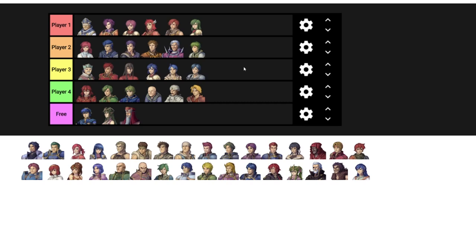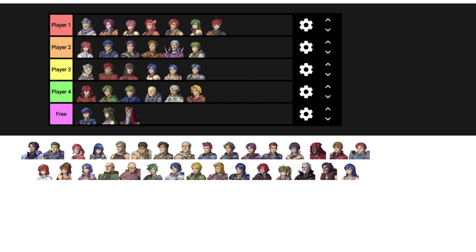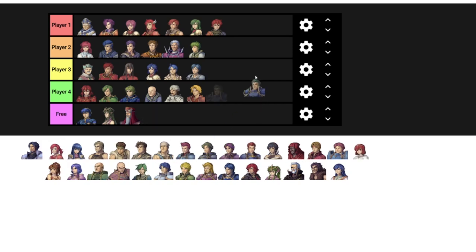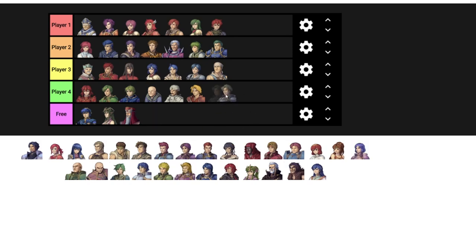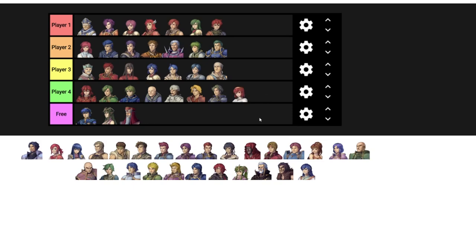Another example: in a Fire Emblem 7 draft, if the rules don't allow undrafted units to steal items, then Matthew's value as an early game thief really goes up, because picking him gets you some useful stealable items that you won't have access to without him. It's special utility that can't be replaced with another unit. I really enjoy thinking about which units are most valuable in a draft context — it provides a new way to think about games you may have played multiple times, and it's a lot of fun to do evaluation in that context.